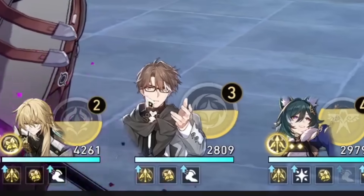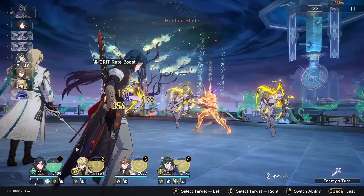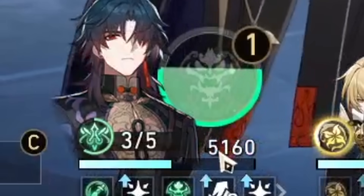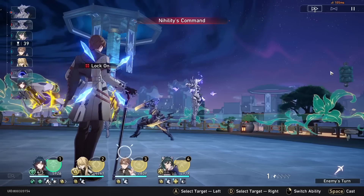Honestly, Yukon is just here for Welt and Luocha. If anything, Blade is like a crazy tank that does damage. They'll hit Blade because I've got the highest aggro value, right? Let me get rid of some of my HP. Look at the amount of HP gone — I'm still at 5.1k though, more than my Luocha. And look at this damage, guys — 23k right there!